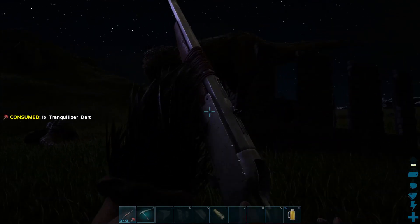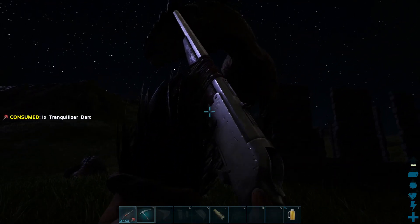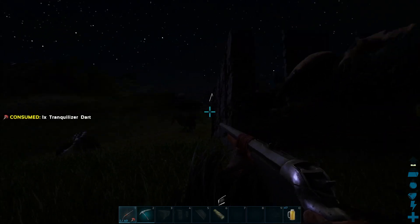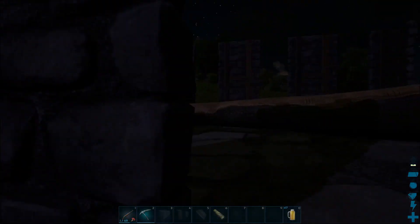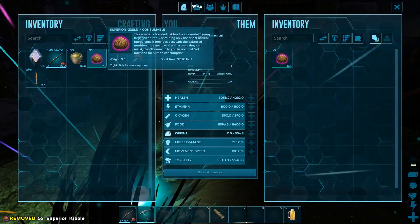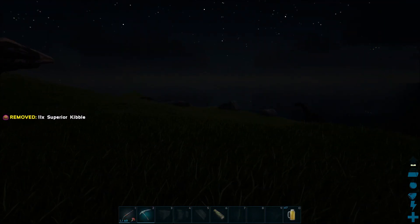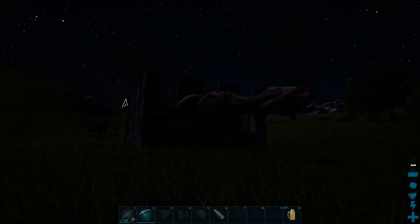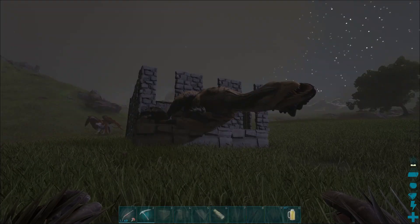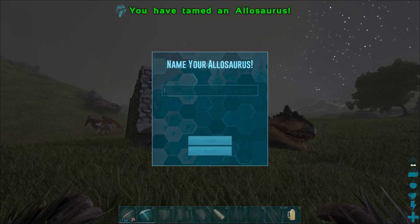It will take a lot of darts using primitive guns, but you can use arrows too if you want. Once they're out, you're going to want to use — in order of effectiveness — superior kibble, raw mutton, cooked lamb chops, raw prime meat, and so on. These guys are pack animals, so if you're going to take them out to fight you want more than one to get that pack bonus. They also have a bleed effect, which is awesome, but it does not work against bosses. Thanks for watching.